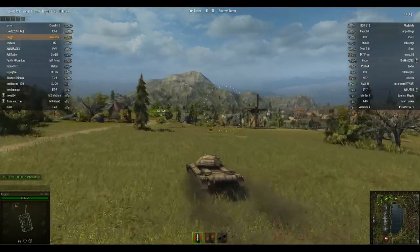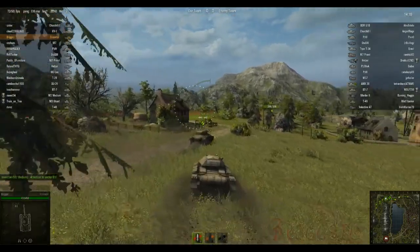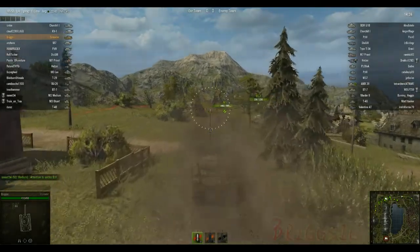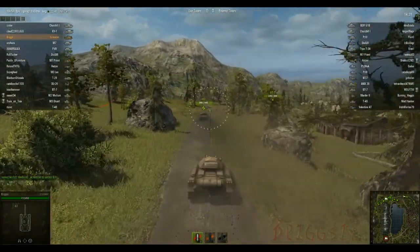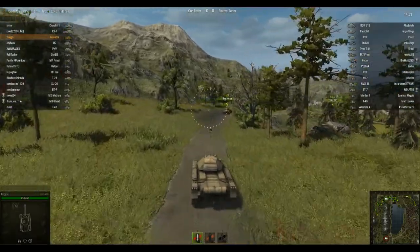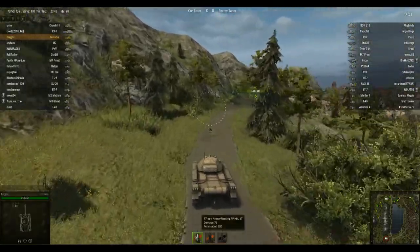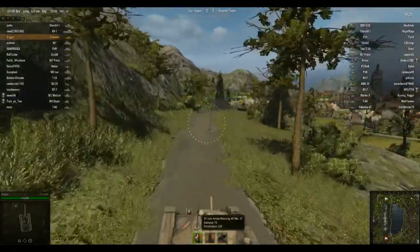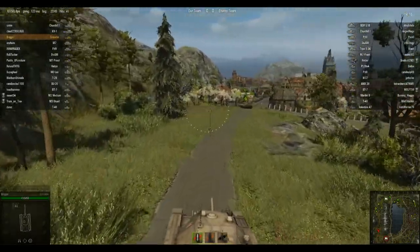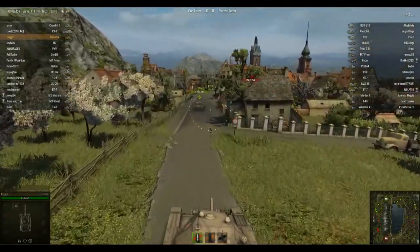In this video, it's probably one of the best performances I've ever done in the Crusader. The gun on it is not very good — it's a 57mm, technically called a 6-pounder. It is 57mm armor-piercing AP Mark 1T. Damage 75, penetration 105. So it's going to penetrate pretty much anything on show at the moment, but it won't do very much damage.